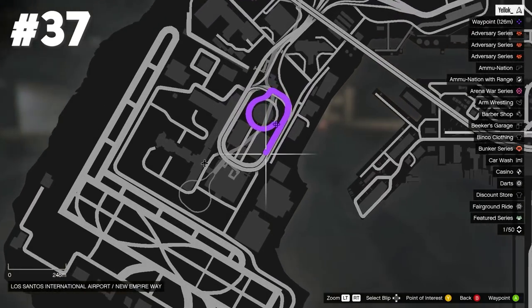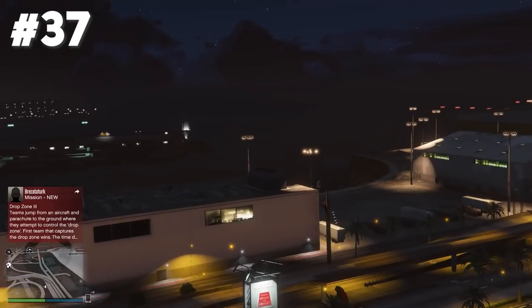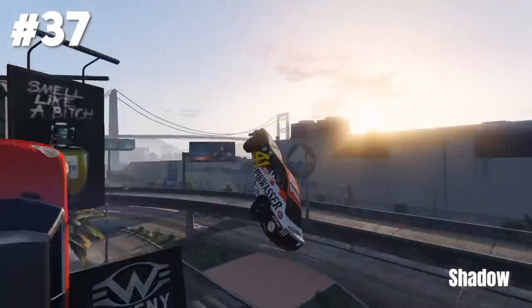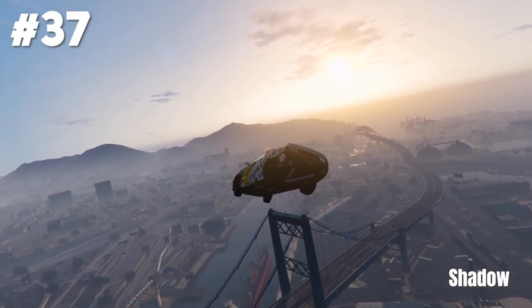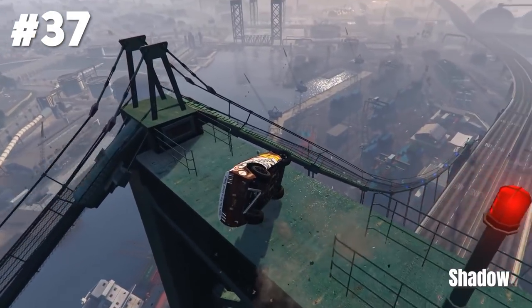For stunt jump number 37 the second big airport ramp is left. I used a Bati 801 even though this one is easier with a car. Now take a look at this incredible car stunt from Shadow — he goes off the ramp, gets a huge glide and lands a precision stunt on top of this green bridge. Legend.